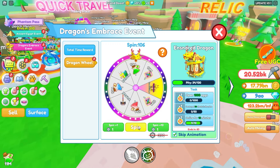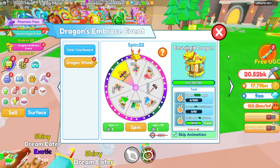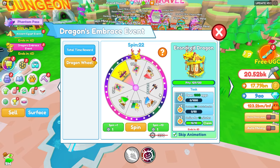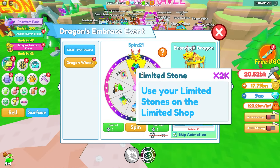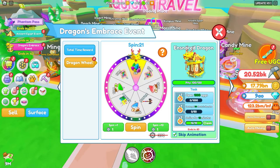Let's go ahead and keep spinning this until we get that fairy skin. We're now on our very last spin. Let's go ahead and spin it — and there we go, we got it! Awesome. So that is the fairy skin, and once we get it, it replaces it with some limited stones.